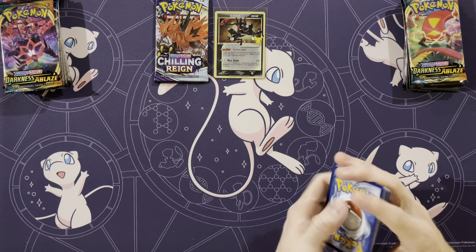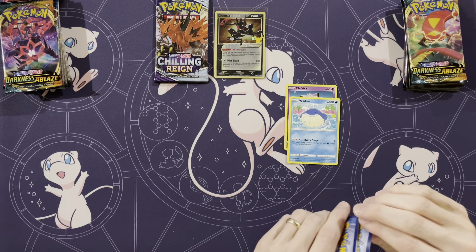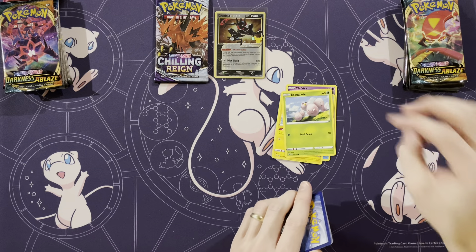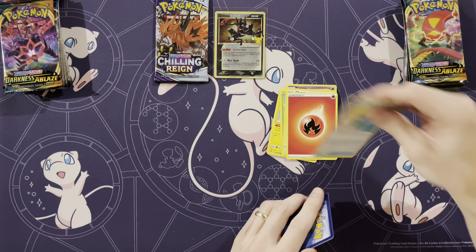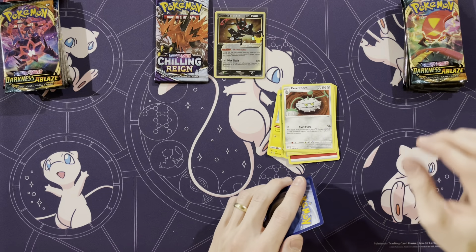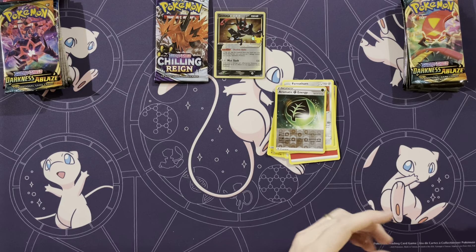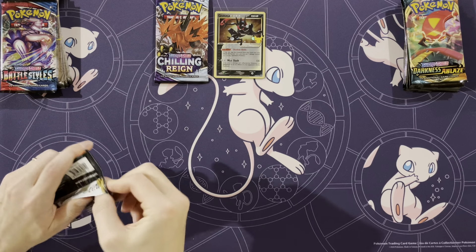Which one is this? Vivid Voltage — this is Vivid Voltage. Yeah, I can get an Amazing Rare, those are cool. Clefairy, Whalmer, Tainamo, Execute, Chatot, Energy, Memory Capsule. Go-Goat, Ferrothorn, Aromatic Energy, Metagross. Not very exciting for that at all.